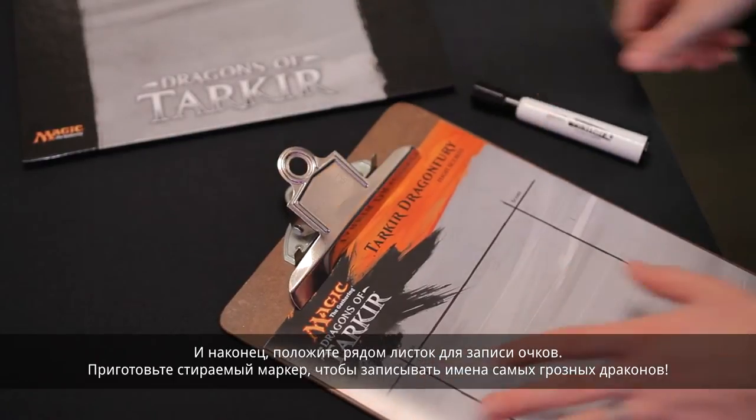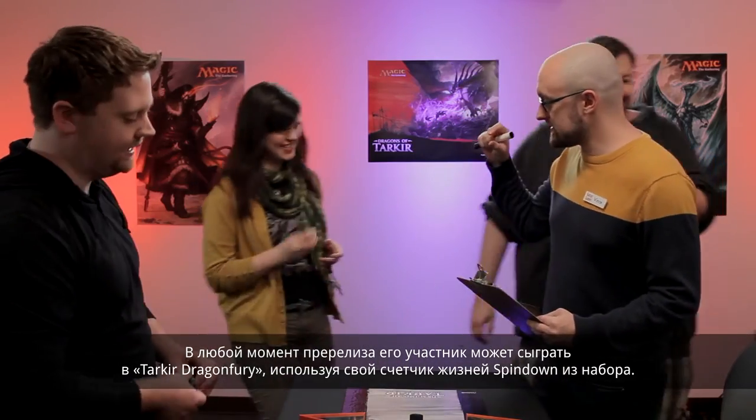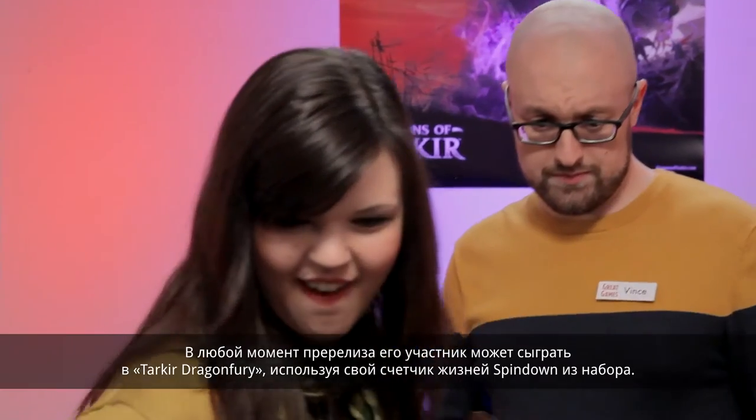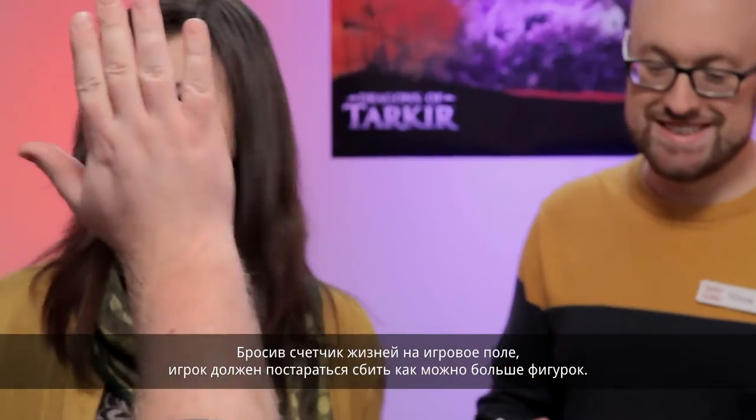Be sure to have a dry erase marker on hand to track your most destructive dragons. At any time during the pre-release, have players bring the spin-down life counter from their pre-release pack to your Tarkir Dragon Fury Station. They will throw their spin-down life counter, trying to knock over as many pieces as possible.